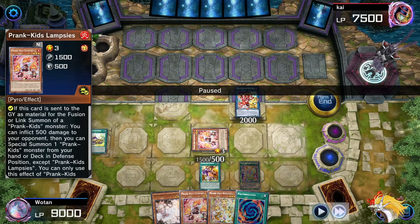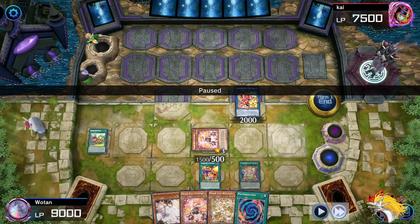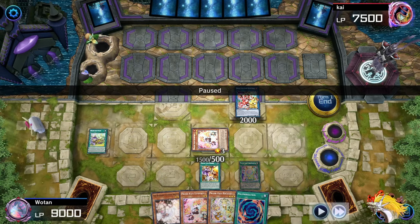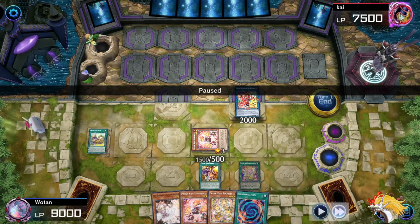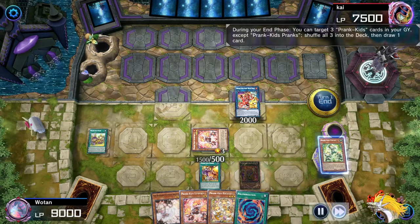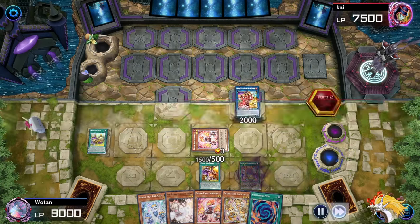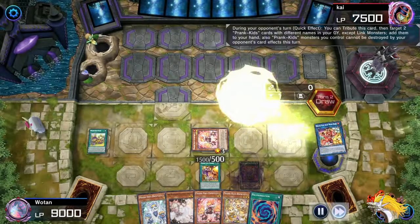Also, the Gossip Shadow negates monsters by changing the effect to both players draw one card. So I have another chance of drawing into a hand trap. I'm not running it though, so that's not going to happen here. Again, we shuffle back these three and drop these, so we only have an Ash here. Fortunately they don't have any disruption, so we also get the Butler.